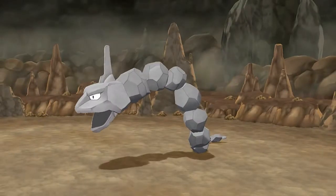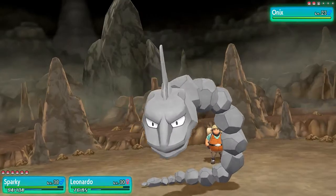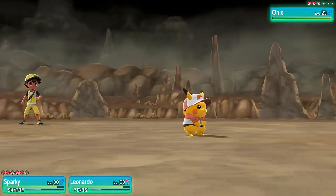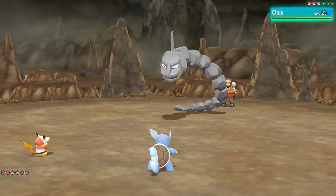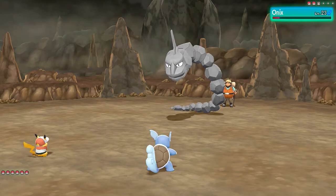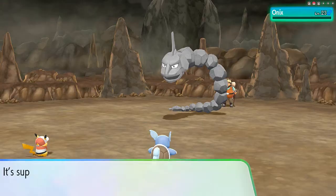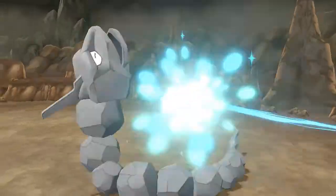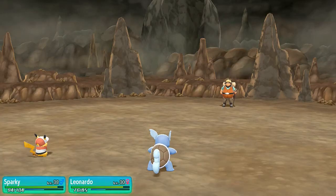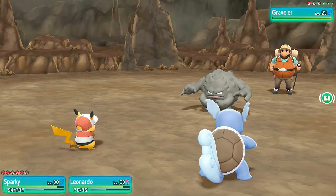Here comes an Onyx. I don't like you and you don't like me, but guess what — I got Leonardo right here and he's about to scald you. Get ready for the scalding of your life. Almost defeats Onyx — Scald Attack! Say goodbye to Onyx. It's unfair, but I kind of want to get over this whole place. I usually take super long going through Rock Tunnel.